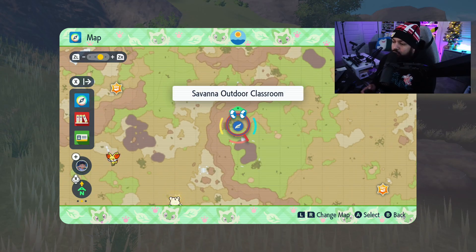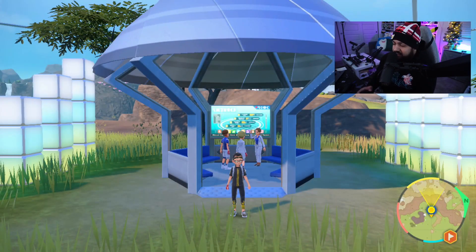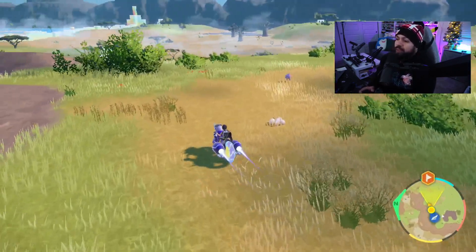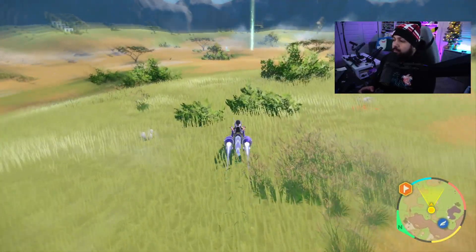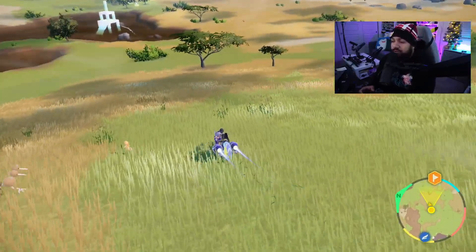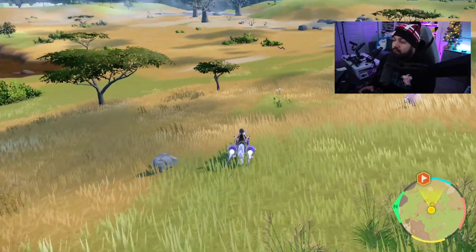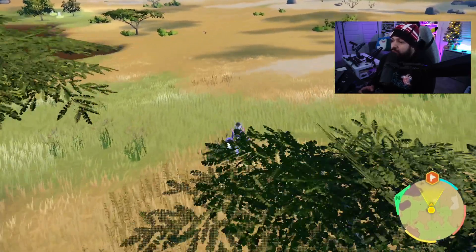Let's go to the Savannah outdoor classroom and then we'll hoof it that way. One thing to know: this is Snivy's natural spawn point, meaning this is the place it'll always spawn. But when you pay 3,000 BP, you're unlocking the ability to potentially see these starters anywhere in the Savannah Biome — just like Charmander is right there. You can see these anywhere in the biome, not just at their natural spawn point.